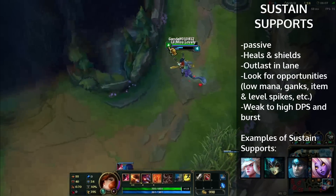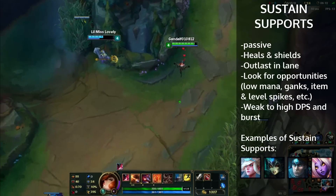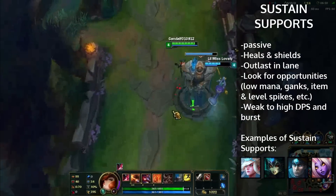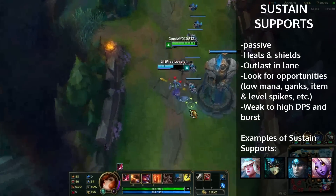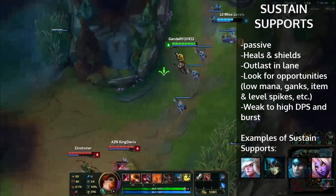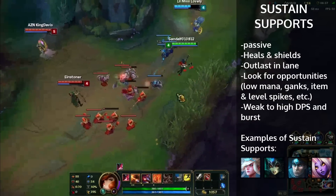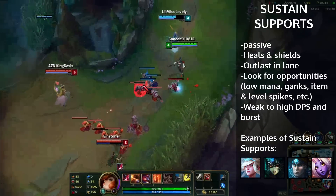Sustain lanes can be pretty boring. I hate sustain lanes mainly because they're so passive. A lot of times you're going to have a hard time because sustain lanes don't really have any majorly great engages, especially in a matchup like this with Ashe and Karma. Even if Nami were to land a bubble on one of them and I were to go in, I'm going to get poked down. Going against a poke lane is hard, but you're supposed to win the matchup.